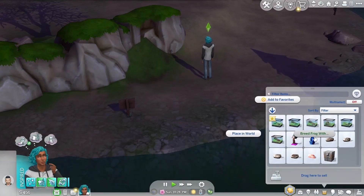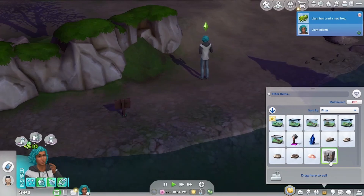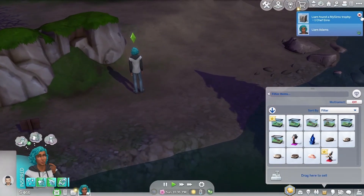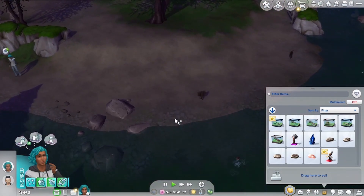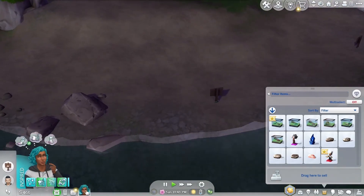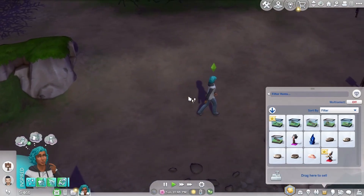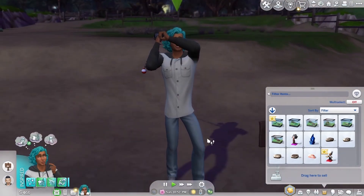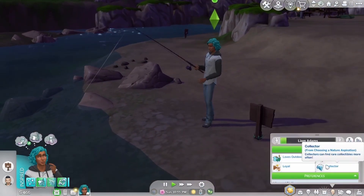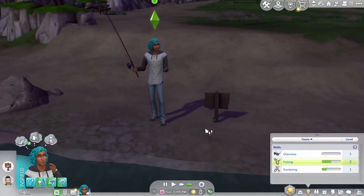We got a surfer leaf frog. Let's breed this with a hippo frog. We finally got our first frog duplicate. Now it's going to be a while before I can breed a frog again. We got Chef Gino. Most of our time is going to be fishing. Also, he's a kleptomaniac, so we can start going around and stealing, but he has to get his mischief skill up. I wanted to make him a kleptomaniac just because it'd be fun, and I don't get to play with kleptomaniacs often.